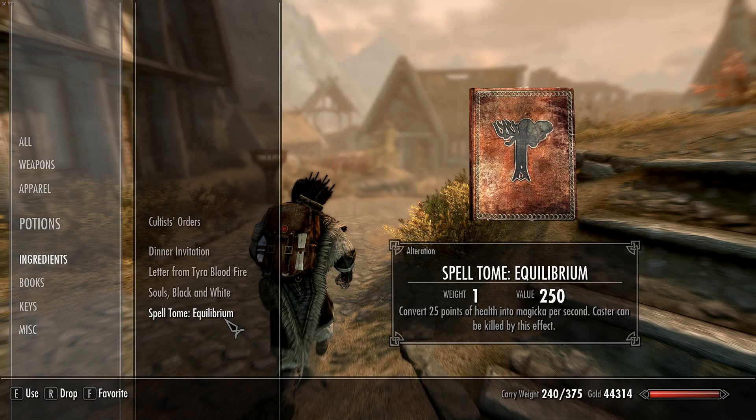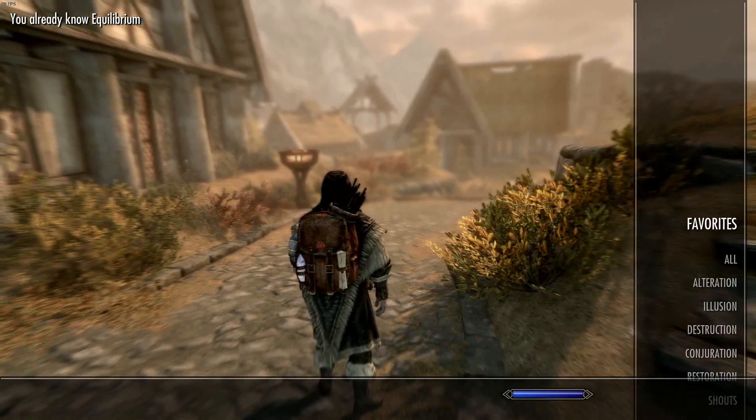Spell Tome: Equilibrium — convert 25 points of health into magicka per second. Caster can be killed by this effect. It's like we already know it.